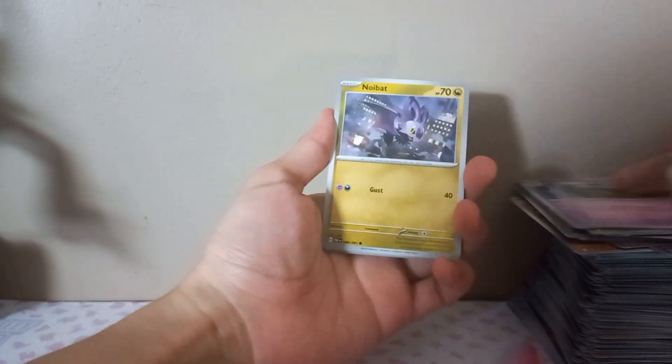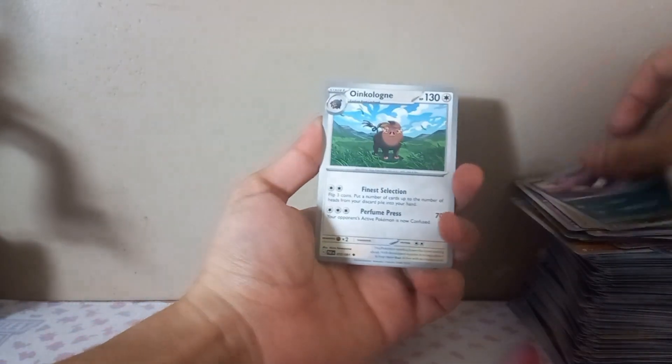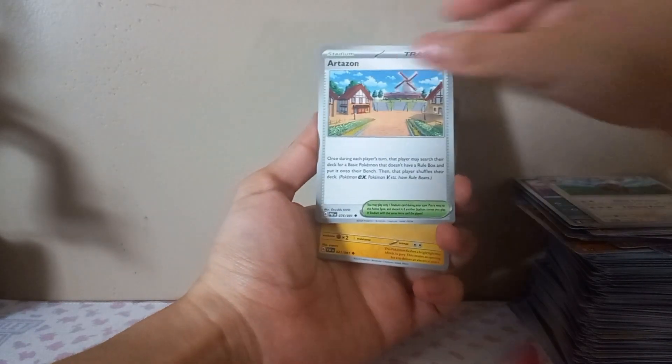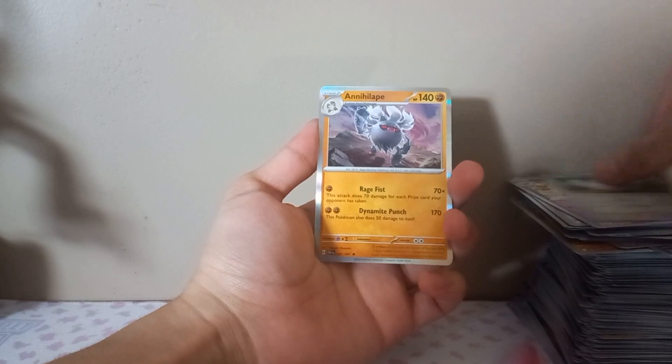Code card, fire energy. Mime Jr., Noibat, Chimecho, Ghastly, Lechonk. Cut the card - bad placement. Lantern, Wubat, Tendermouse, Annihilate. Nothing too good, but I'll take what I got. It's a lot better than what I did last time.